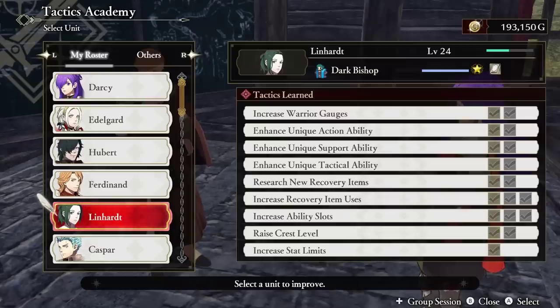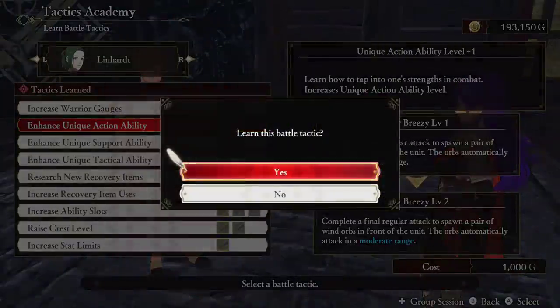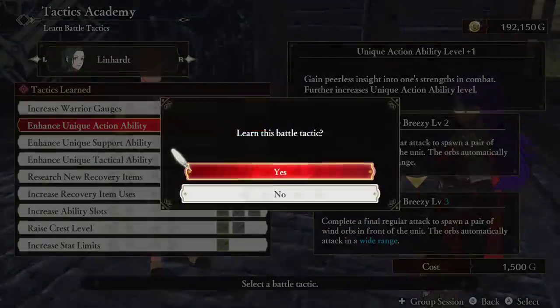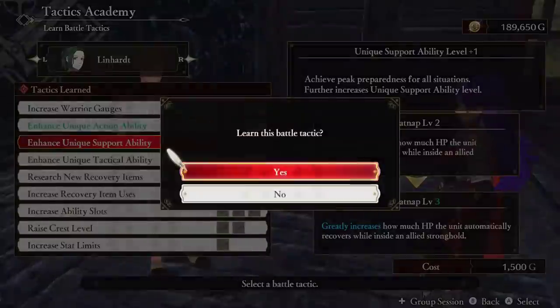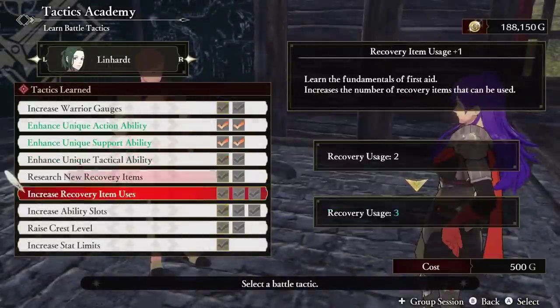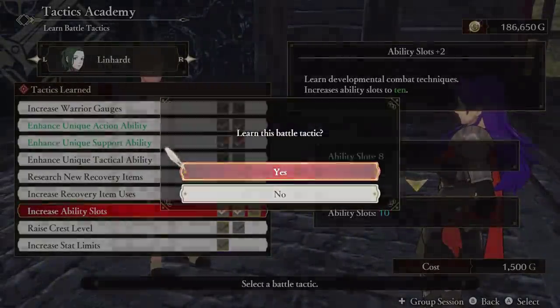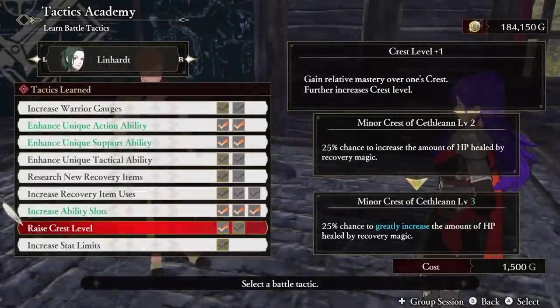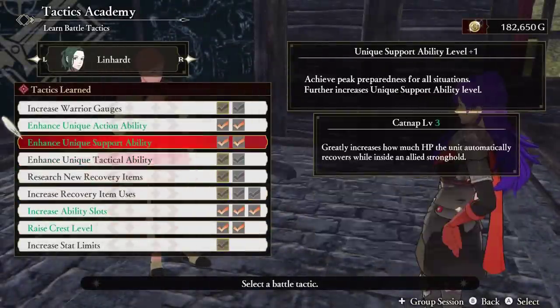You can't have all these crazy cool ability combinations working at once without first unlocking more class ability slots at the Tactics Instructor. Here you can upgrade things like the aforementioned slots, enhance your personal support and tactic abilities, increase the amount of vulnerabilities held, enhance crest effects if applicable, and so on. Don't forget to unlock ability slots and action ability level, for sure — and you can upgrade the others as you see fit depending on your build.